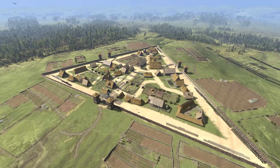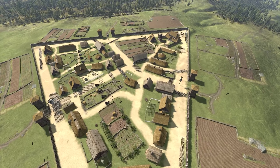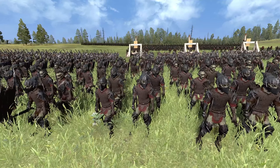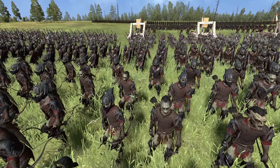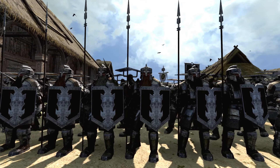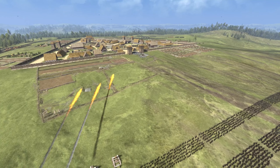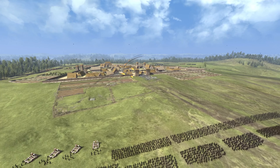It looks like the dwarves have themselves a case of the Mondays. What was supposed to be a simple, easy patrol out into the wilderness is now turning into a fight for their lives. Surrounding them are three massive, ugly, disgusting, man-flesh-eating goblin armies in position to attack. Can the dwarves hold their triangle fort with their might and will? Or will they be overrun by the goblin filth by the end of the day? We're gonna find out soon enough. So sit back, relax, get some snacks and drinks, and enjoy the show.